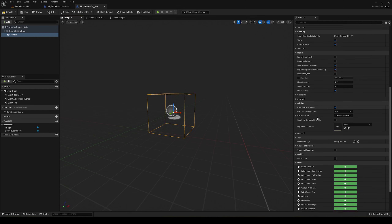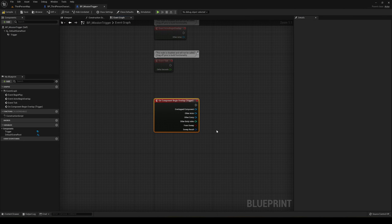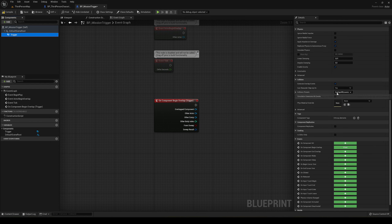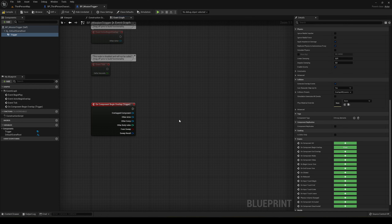Now go into the trigger's Advanced section and we're going to use On Component Begin Overlap, which fires when an object passes through. It's important that the collision is set to Overlap All Dynamic, because if it's set to No Collision it won't fire any events, and if set to Block All the player won't be able to pass through.